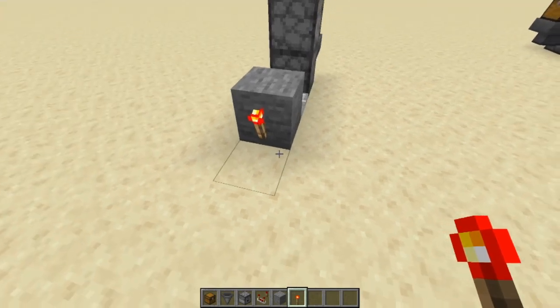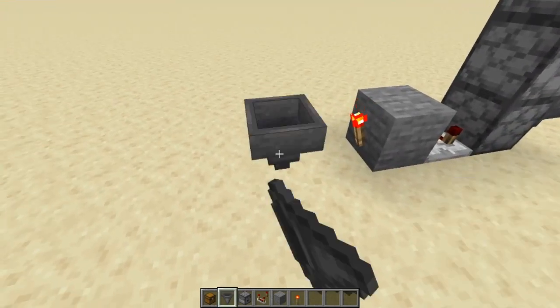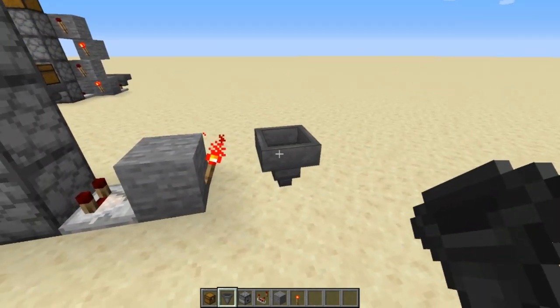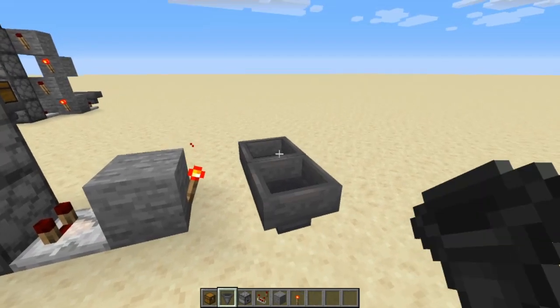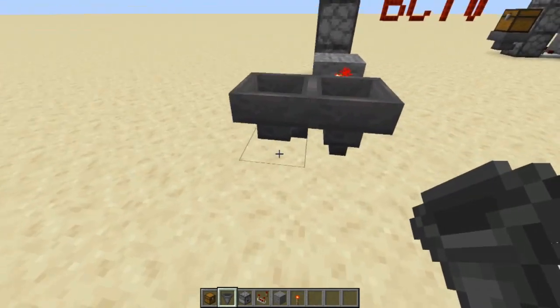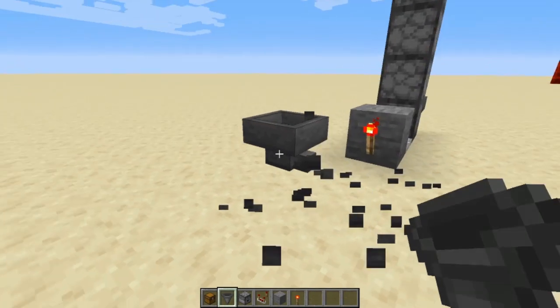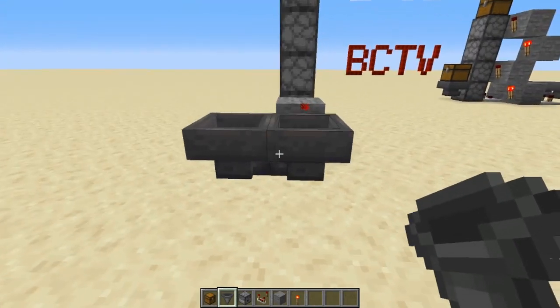Take that signal and put it into this block on this side, then put a redstone torch there. Now you're going to build a hopper clock. Put a hopper down just behind that torch, then put another hopper facing into that one — hold shift to do that. You can see this hopper is facing into the other one.